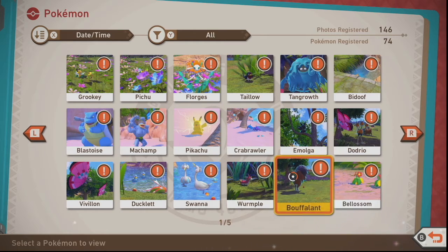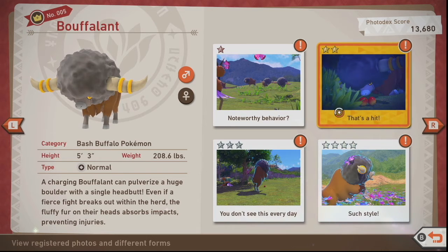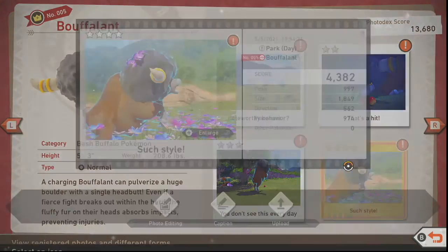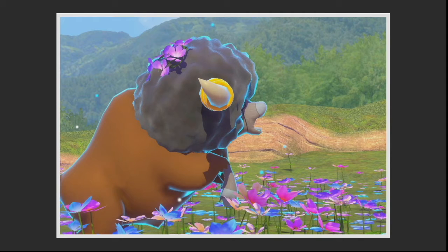For Buffaland I have all of them — one star, two star, three and four star. The three and four star I think are very easy to get, but a good one-star photo is very tough. The four-star photo is the Buffaland with flowers on its head — you throw an energy ball at it and it goes up and makes this cool pose.